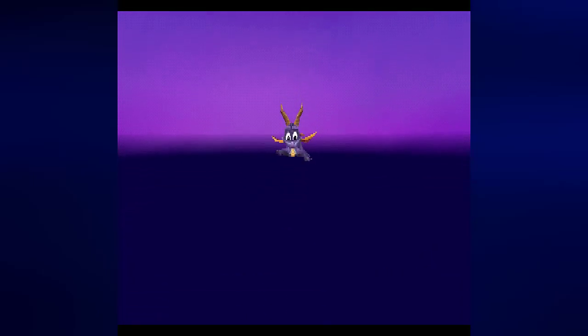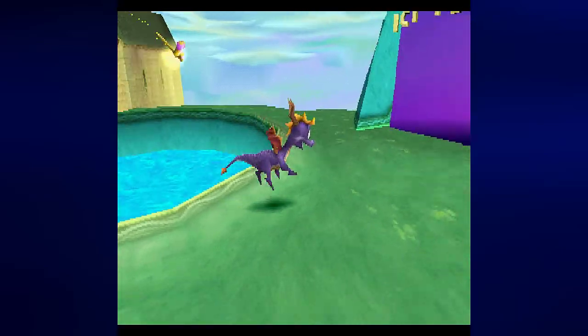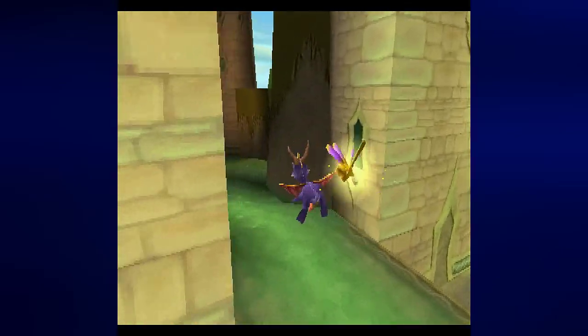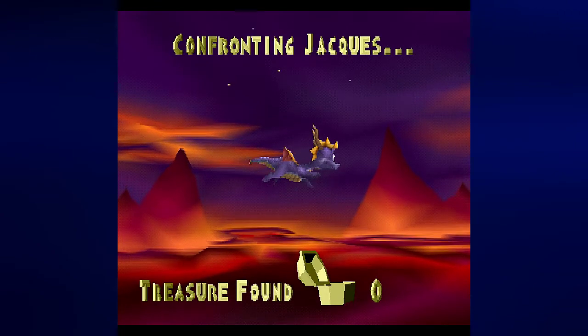We now have 10,000 treasure in the bank. You're probably wondering where to go now to get to Jax, who is the boss for this. Simple — you just fly straight to the balloon and then you turn left. There you go. Now we're confronting Jax.